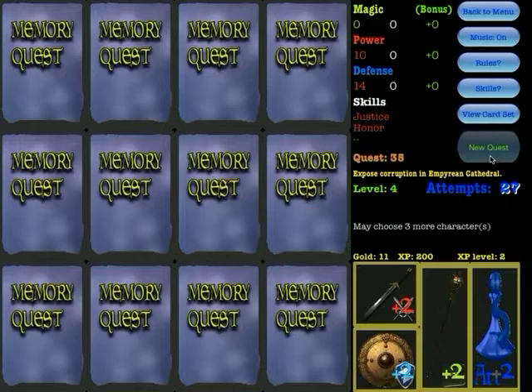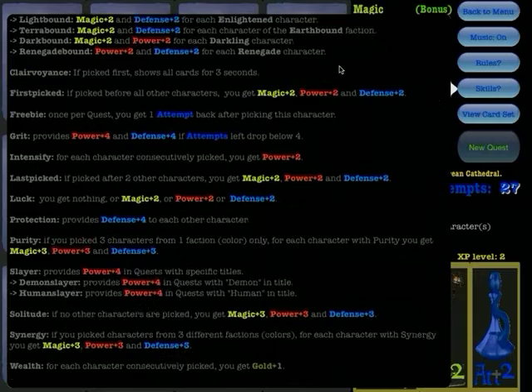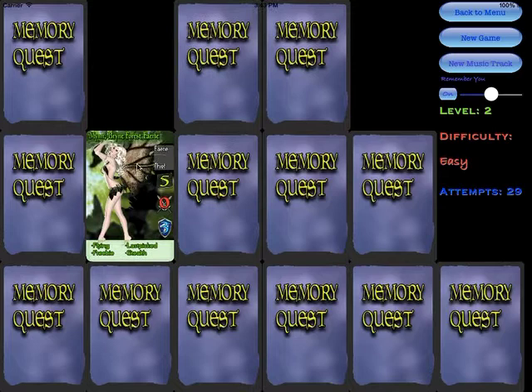I'll give you a quick look at the rules of the game here, and the skills are explained as well. Then we'll make a quick jump to the game within the game — a mini-game which is the classic memory game. Memory Quest is a solitary game, so whether you choose the normal Memory Quest or the classic memory game, you play against the computer.